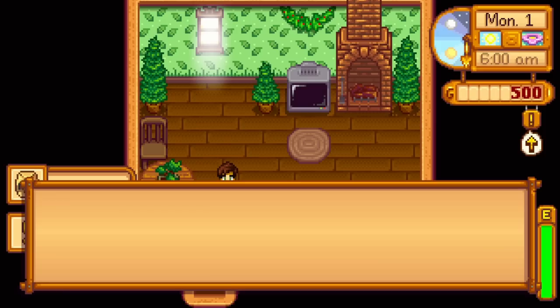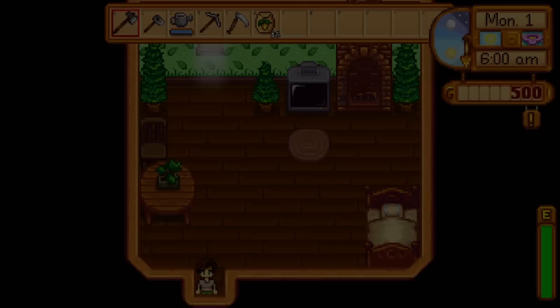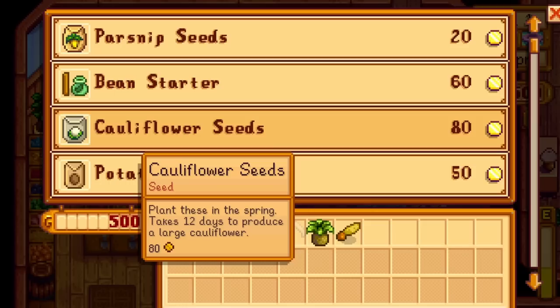Create your character. Sex and choice of pet do not matter, but farm layout very much does. Forest Farm is a strong winner for reasons we will see, though honorable mention would go to Riverland Farm because extra early game fishing money goes a long way. Spring 1 is a flurry — clear out 15 spots for starter parsnips, plus a few more since we're buying seeds from Pierre. It's critical to get one cauliflower, green bean, and potato planted today that we will not sell.